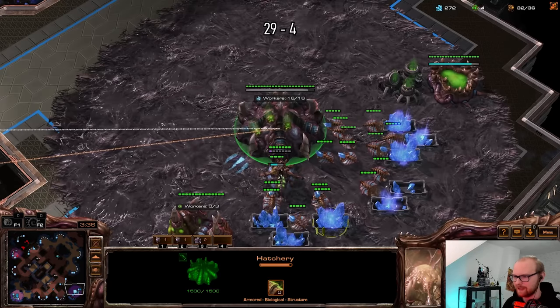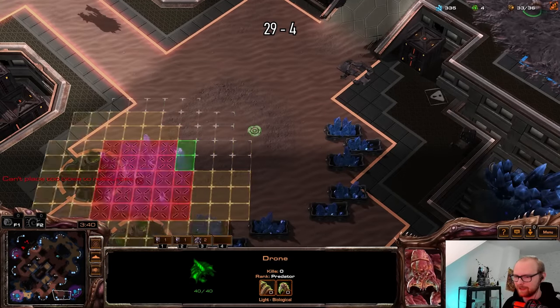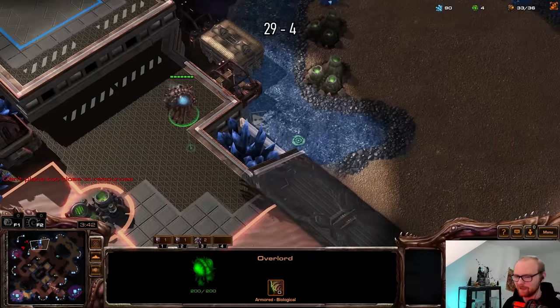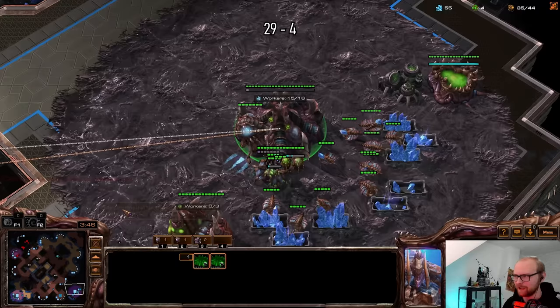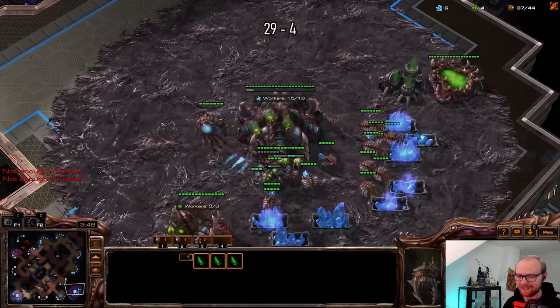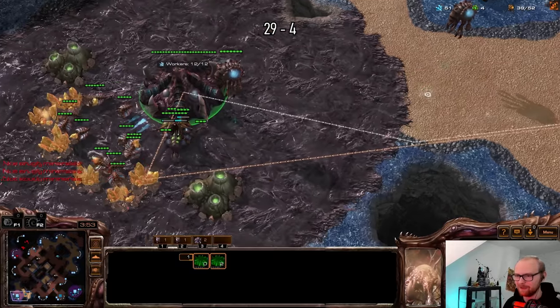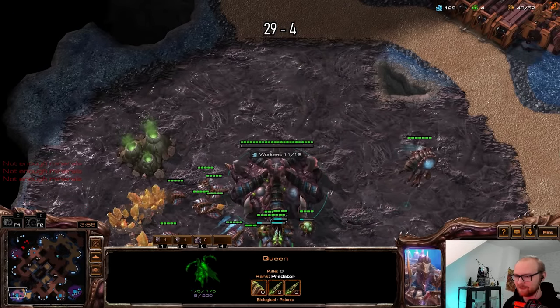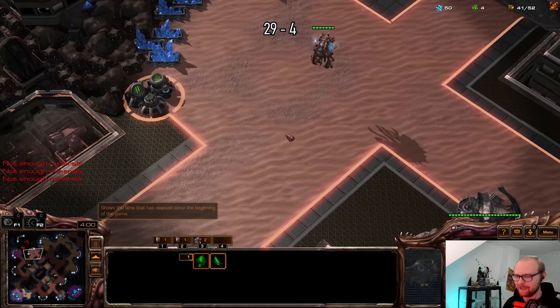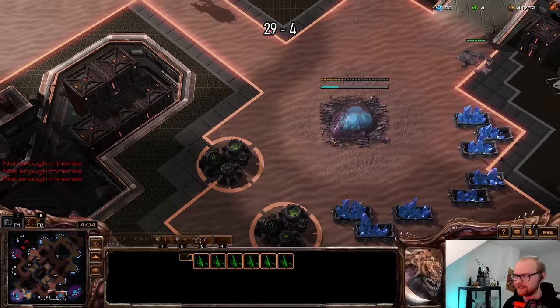I think it's probably a good time to start spamming zerglings already, but it's always tricky — if you don't make enough drones with Zerg you get kind of screwed. That's the main point: making enough drones compared to units. But I have a fully mining gold base, which you'd think is enough. I'm actually going to make one spine here because I think he's making a lot of stuff on one base.